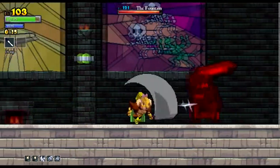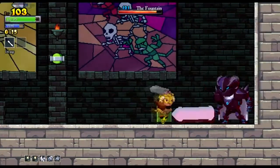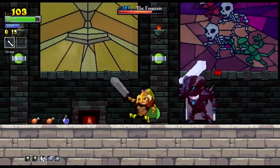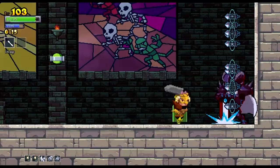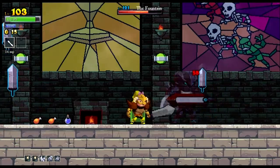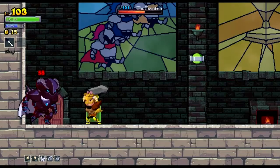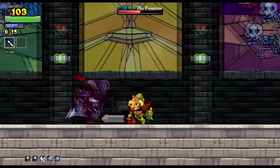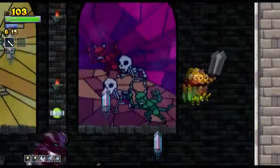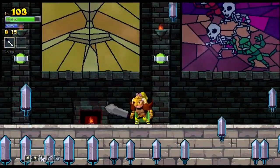After you beat Johan's first form, he turns into the fountain and gains a completely different set of abilities. One ability turns the floor into a bunch of spears, another shoots swords vertically, and his last ability — the most difficult to dodge — is a horizontal dagger throw. The best way to beat him is to run in with the Barbarian and wait for the horizontal dagger throw, then shout it as soon as it comes up and hit him until he goes to his next attack. If you repeat that process a couple times, you should be able to beat him and move on to Legacy Plus.